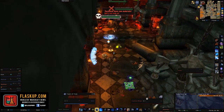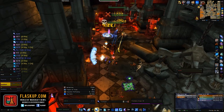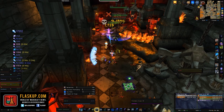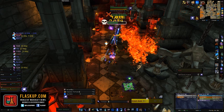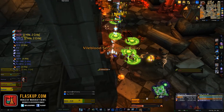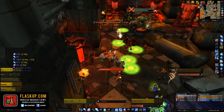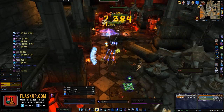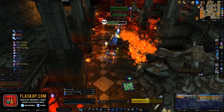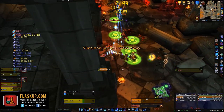The next boss is Kyrak, whose model is similar to Meloriak from Blackwing Descent in Cataclysm. There are three mobs to deal with: Kyrak himself and two Draconid Monstrosities. The Monstrosities have a frontal cleave called Monstrous Swipe dealing a small amount of physical damage, so make sure they're facing away from the raid to avoid players taking excessive damage.